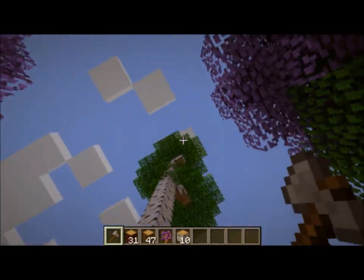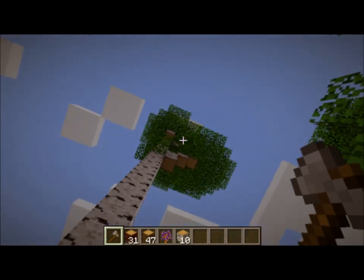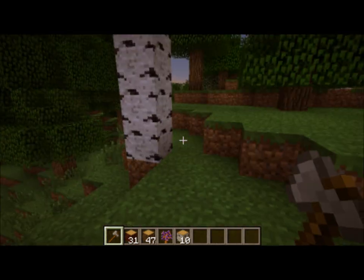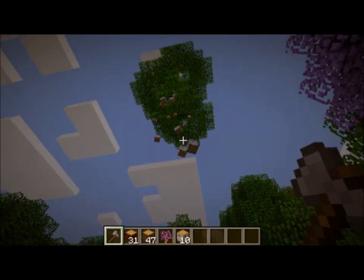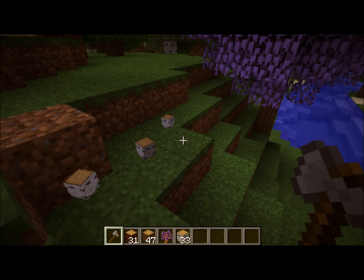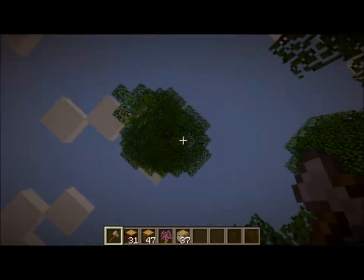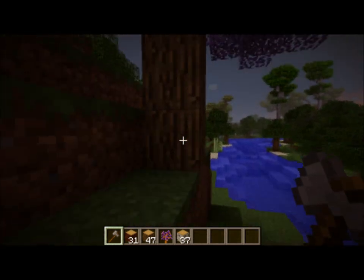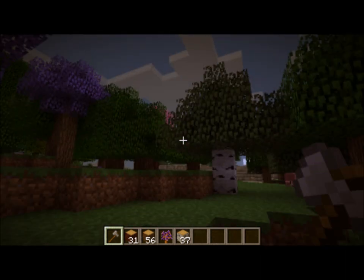Now, some of you may be saying it's cool that they added really tall trees, but I always have to build a pillar all the way up there to get to the wood. Well, no you don't, because not only did this mod make trees look better, it also made them more efficient. By adding the same effect as the Timber mod to all the trees, you can easily cut down the really tall trees without having to worry about building all those little pillars and wasting your time. So not only do all the trees look really good, but they're also really efficient for getting resources.